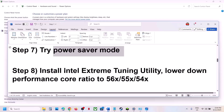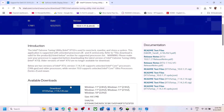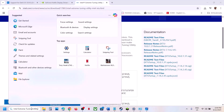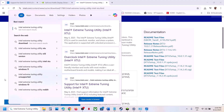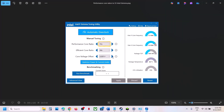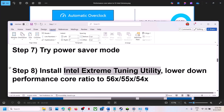The next step is to install Intel Extreme Tuning Utility. If you already have it, launch it; if not, install it from the Intel website. Once you launch it, go to the application and you will see Performance Core Ratio. If it is set to 58x, 57x, or 56x, try lowering it to 55x or 54x. Try lowering the Performance Core Ratio and then check.